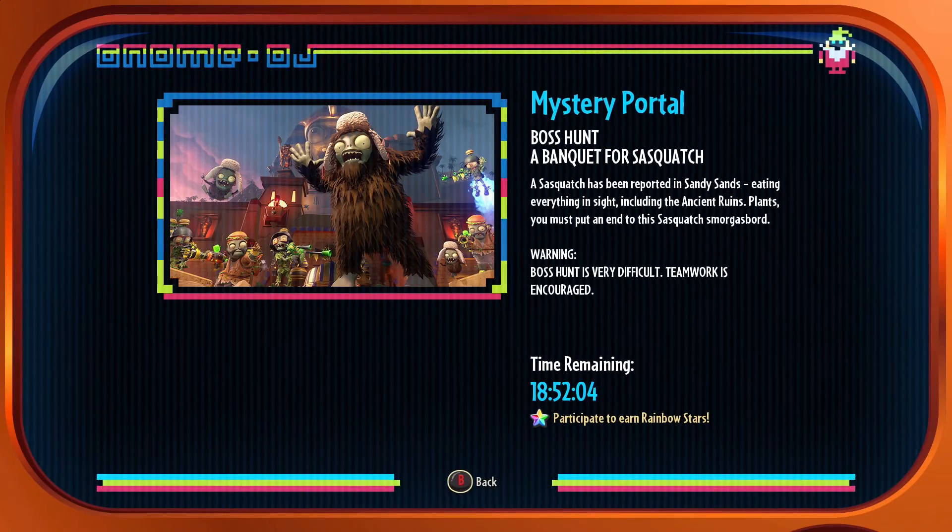We're going to play the new mystery portal. This is Boss Hunt, so let's go ahead and read it together. Boss Hunt: A Banquet for Sasquatch. A Sasquatch has been reported in Sandy Sands eating everything in sight, including the ancient ruins plants. You must put it into the Sasquatch smorgasbord. Warning: Boss Hunt is very difficult. Teamwork is encouraged. I guess we got to do some teamwork here. Hopefully you get some good teammates.